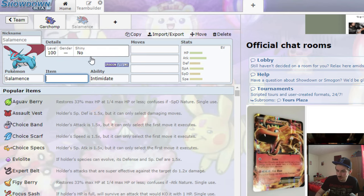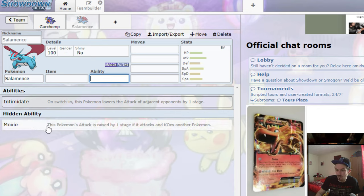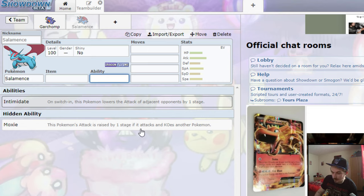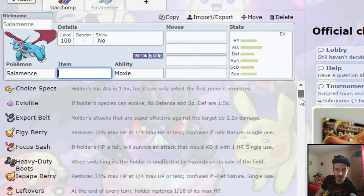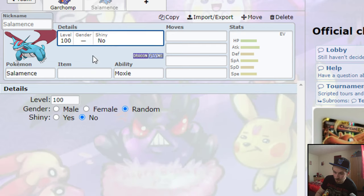Once you've got Salamence selected, fill in all the fields. For ability, it's got hidden ability Moxie or Intimidate — Moxie raises the Pokemon's attack by one stage if it knocks out a foe, which is probably the best ability, so put Moxie. Item doesn't really matter right now since you have to get it separately. You can click shiny to preview the shiny form.